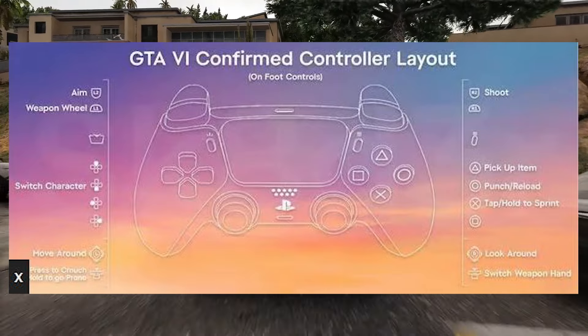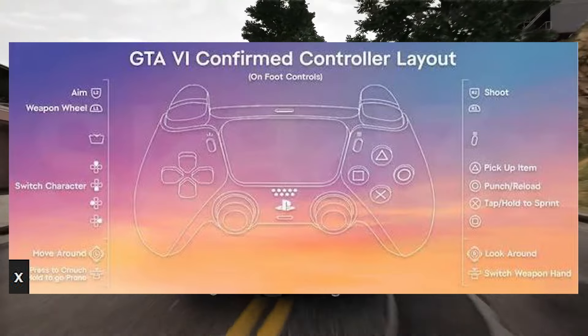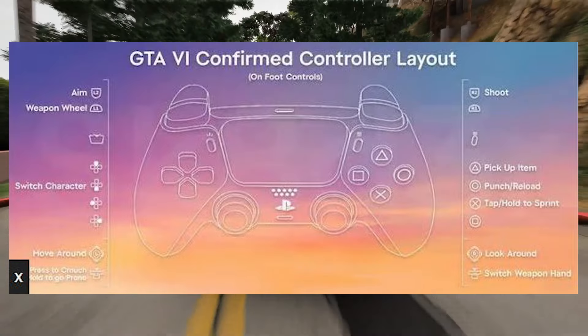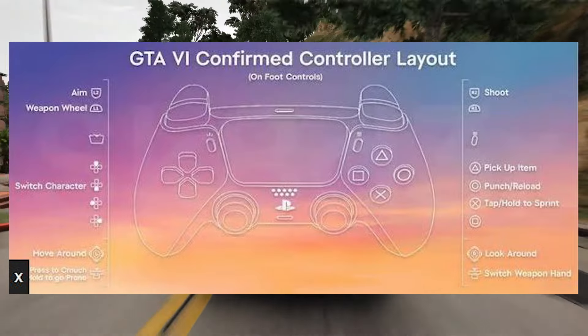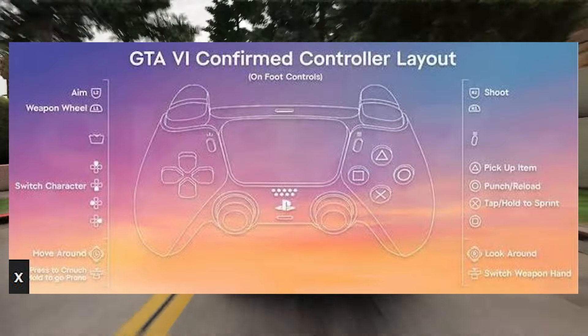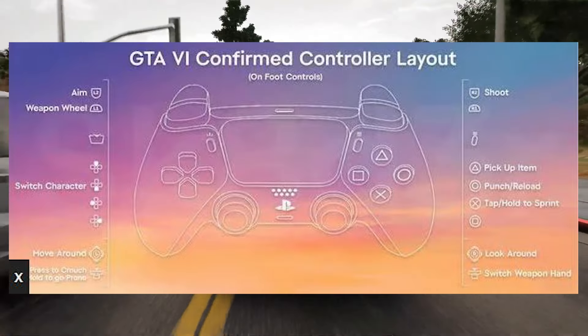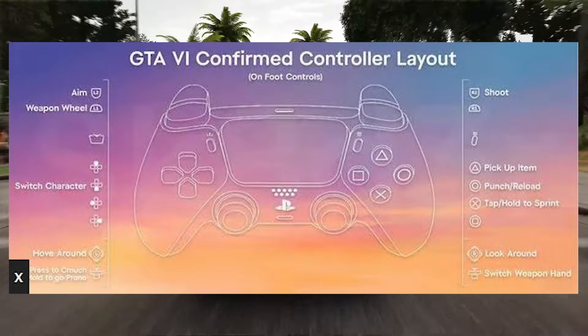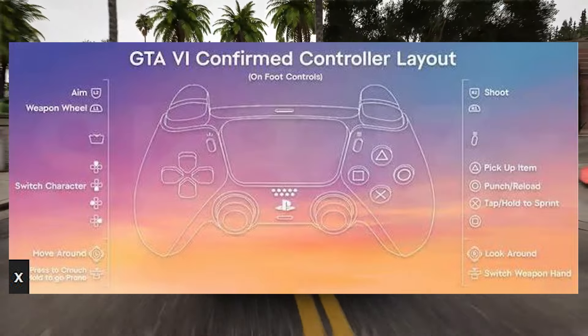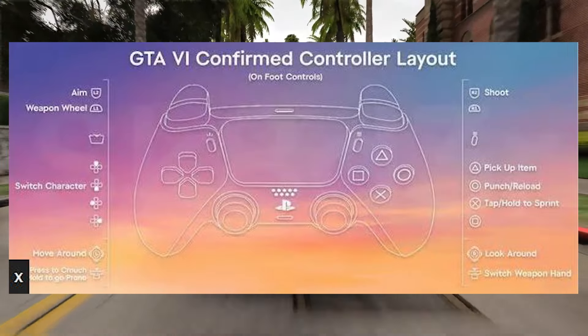We recently had a leak about the game controls — we have the actual controller setup showing basically how the game is going to play and what buttons do what. I'll put it up on screen now. As you can see, the quality of the image isn't great, but you can see LT is aim, weapon wheel is LB, and switch characters is the D-pad.